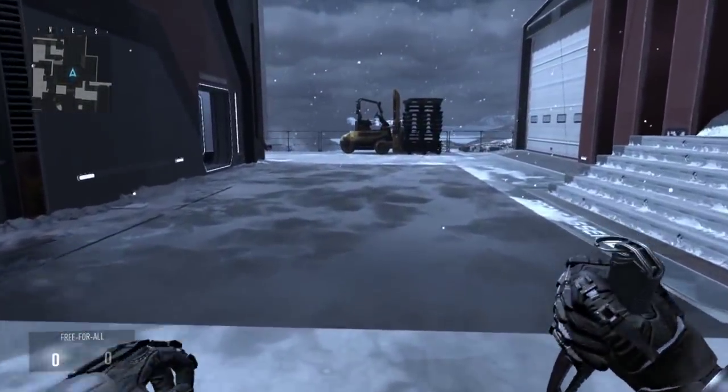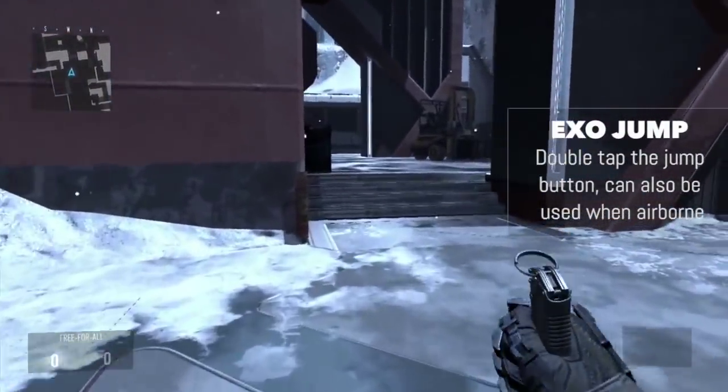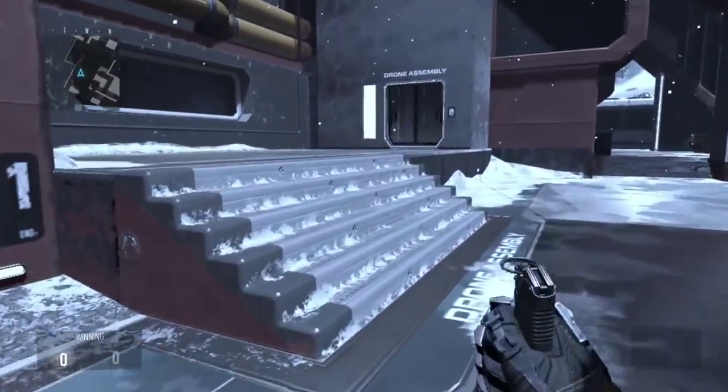So let's start out with the four most basic XO movements, beginning with the XO jump. The way you perform an XO jump is by double tapping the jump button — just like that. Very simple. Just double tap it really quickly and you'll get a nice boost in the air.